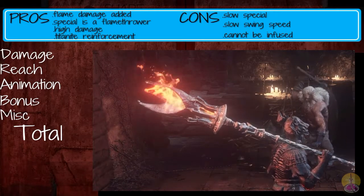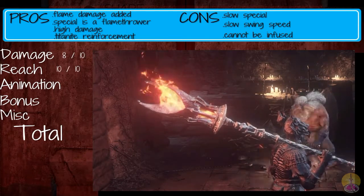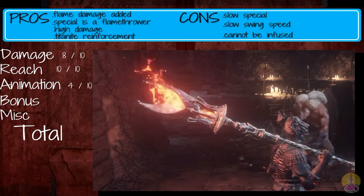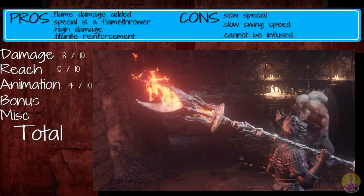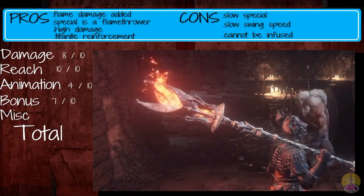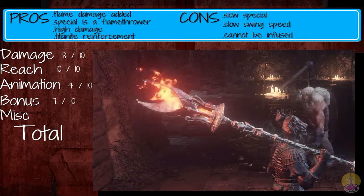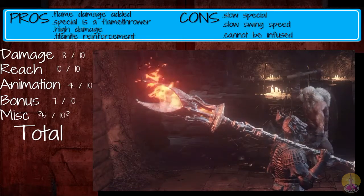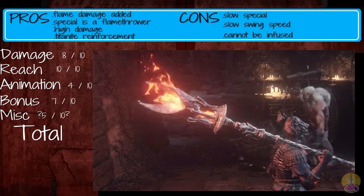For scoring: Damage gets 8 out of 10 — plenty of damage with the Flame added. Reach is 10 out of 10 — the flamethrower goes well beyond the range of most melee weapons. Animation gets 4 out of 10, as it only has one unique special animation and the rest are borrowed from the Great Hammer set. Bonus gets 7 out of 10 — you get two scaling types, physical and fire, which combined are pretty good. Misc gets 5 out of 10 — I'm not sure if the flame on the end is really a good thing or a bad thing; good if you want visibility, bad if you don't.